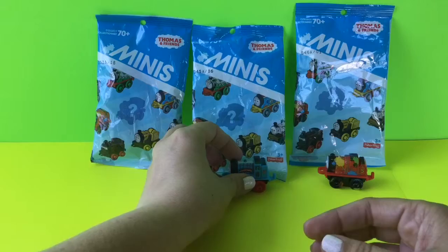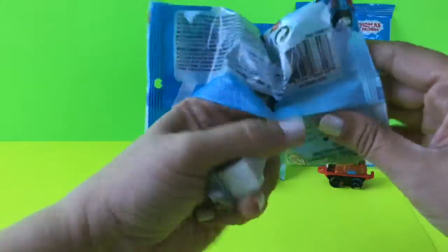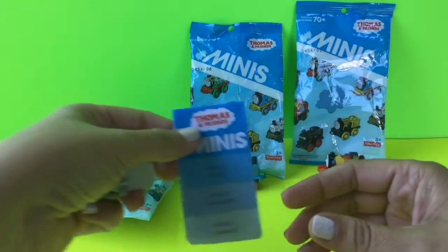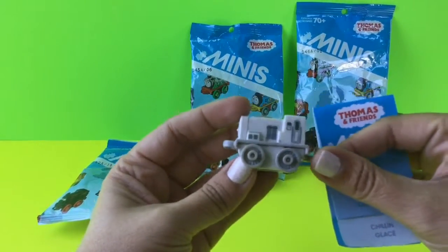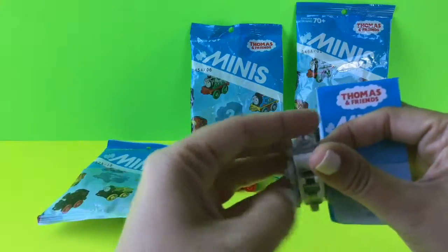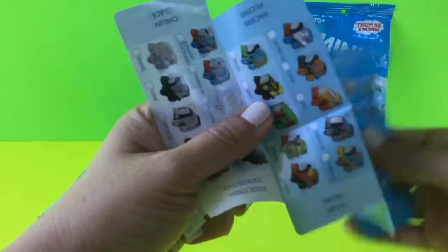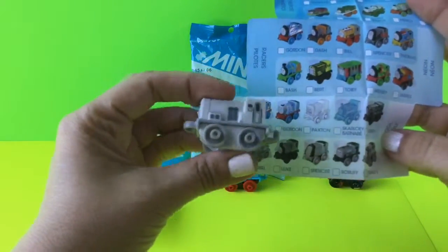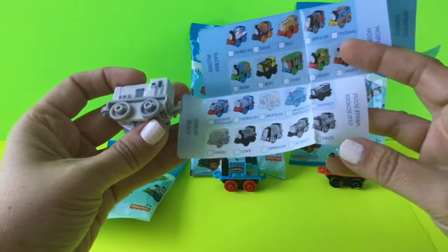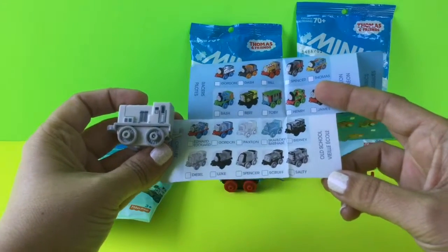We have one more to open. For this one we got Diesel! Let's see what collection Diesel is part of. A lot of the gray colored ones are down at the bottom — they're either in the old school or the chillin collection. This Diesel one is part of the old school collection.